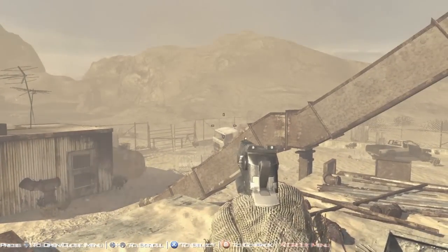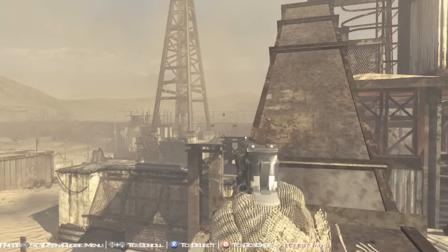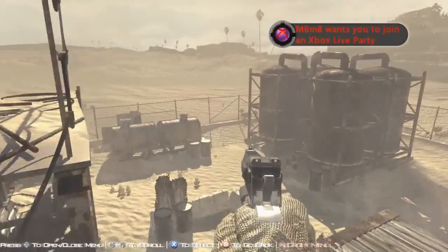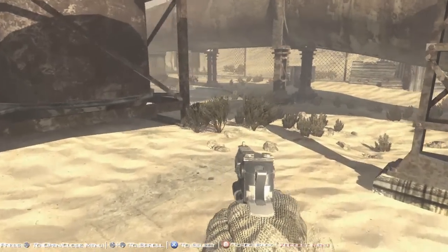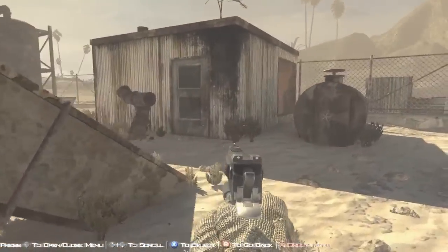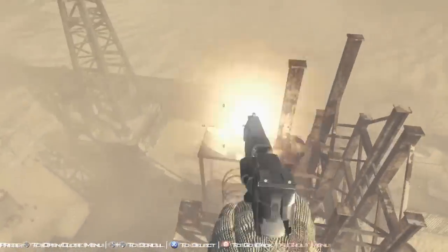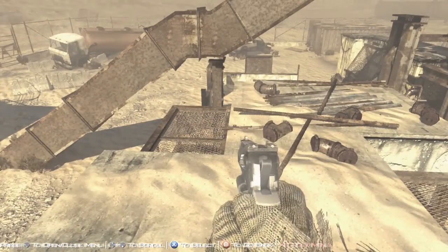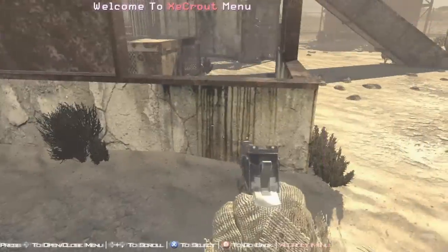Do you see at the bottom of the screen it tells you what to press and how to open the menu? I think it'd be better if it was a little bit more to the right, more towards the centre. On some people's TVs, like my TV, you don't see the full outer layer — it cuts off a bit of the bottom, top, left, and right. It's kind of difficult to see what the controls are, but I can tell from the whole page capture that it's D-pad left to open the menu, D-pad up and down to navigate, X to select, and B to go back.